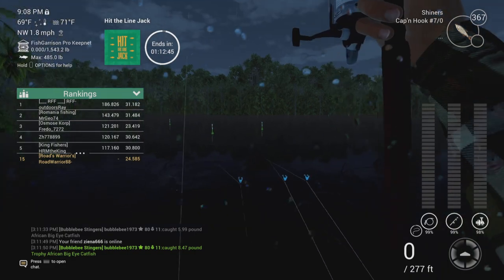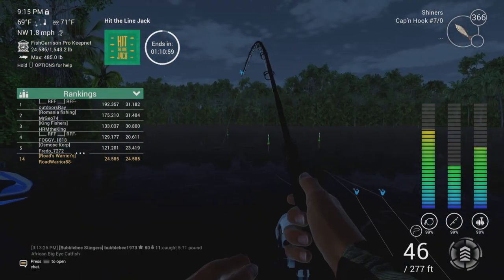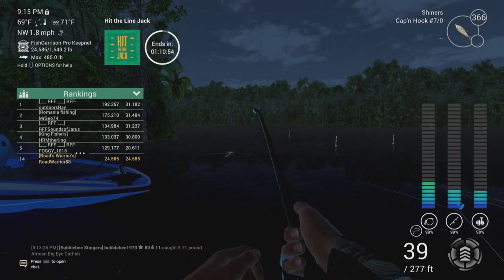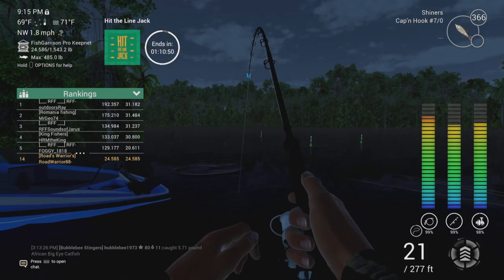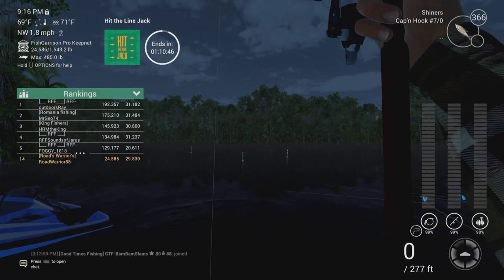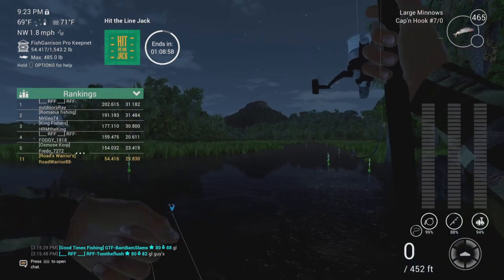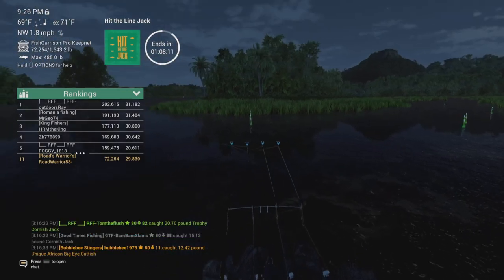Moving on to spot one — nothing too important here, but a key thing is pay attention to this timestamp as the fish comes in. Also, shiners, large minnows, tilapia — that's what you're going to want to use, because you don't want to miss on catfish. As these clips play out, you'll see if you use a 5-0 or 6-0, you're going to miss a lot of times and get big eye catfish, and that's going to slow you down.